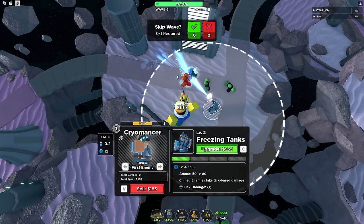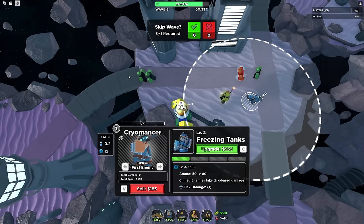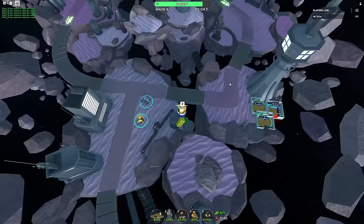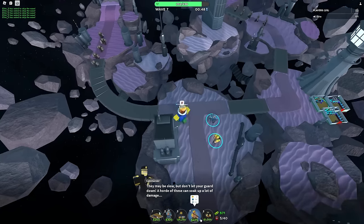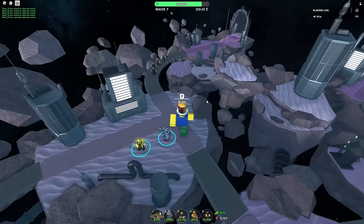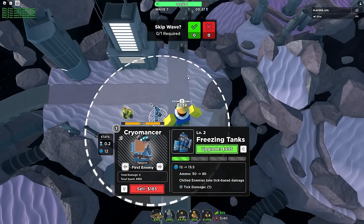It's actually slowing the enemies down quite a bit. If it targets one, it slows it down a lot. They definitely copied TDX's homework with this one, but I'm not gonna complain — a new tower is a new tower. Here come the heavies, which will give the Cryo a ton of time to attack.